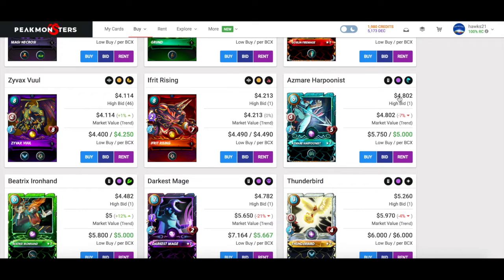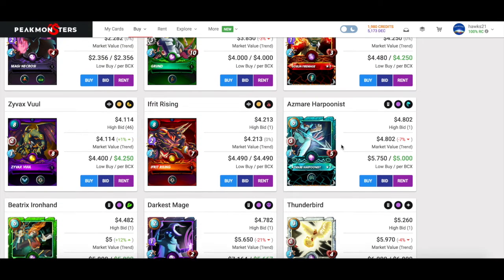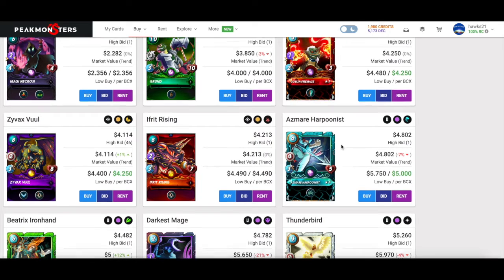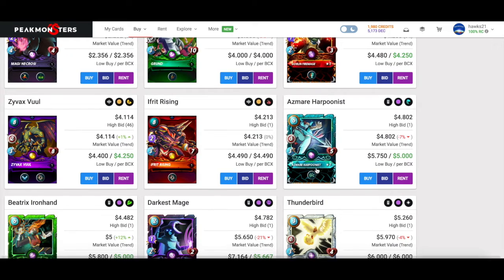Grunt is a must-add, specifically because you get that backline tank for free in the starter pack at bronze — the Mycelic Slipspawn for green — and it can really unlock some of Grunt's potential. I would say picking up a Grunt is another must-add. The Harpoonist would be a nice-to-have; we're getting kind of expensive. Everything until this point I've called either a must-add or 'I would add' — must-adds you should 100% get, and 'I would add' I would strongly consider.